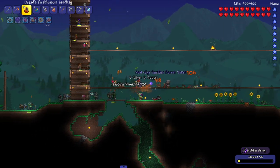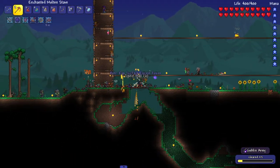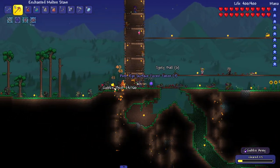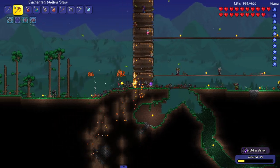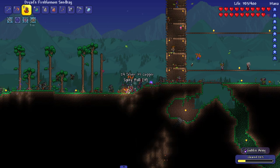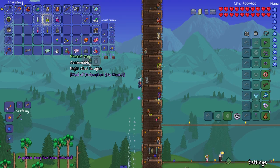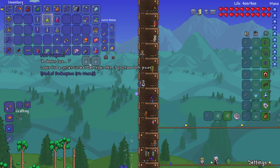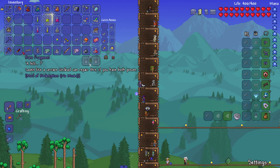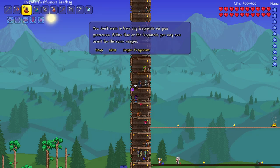I got a couple weapon upgrades in my inventory. I made a quick visit to hell and got some power - obviously we're gonna need some power for Skeletron. Let's see what's in the reward bag: a rare fragment and a demon face. It says an uncertain dead can repair this if you have both pieces. I got both pieces - go ahead, repair this. You don't seem to have any fragments. They're not for the same weapon.